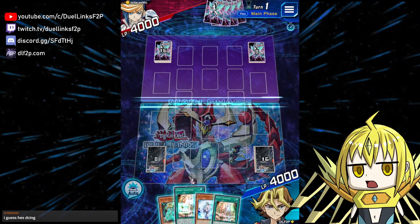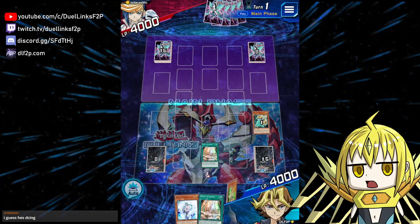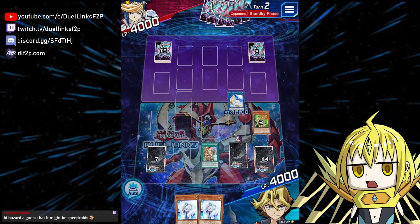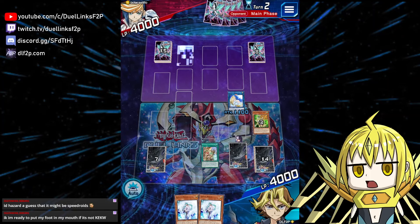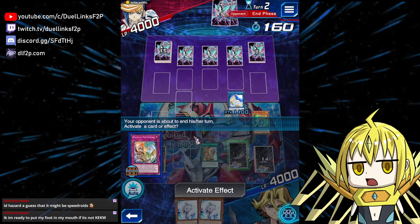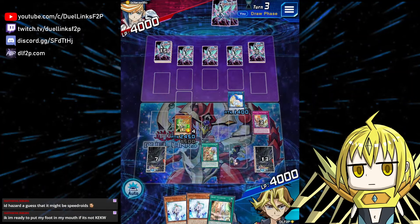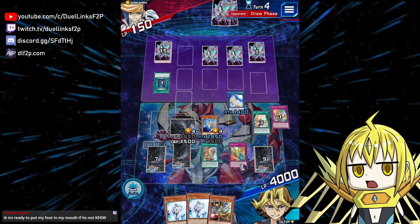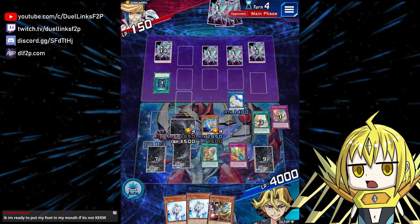Okay, it might be Speedroid — very much might be Speedroid. In that case we'll just keep the Veilers in hand. Veiler is really good against Speedroid. It's gonna be very funny if it's not actually Speedroids. Having two Veilers is probably enough to stop Speedroids completely. We'll use one on Ataki Tomborg and the other one on yo-yo. Or he's just gonna set free and pass. Free draw please, thank you. It's a pretty sick one. I'm ready to put my foot in my mouth if it's not — imagine if it's like Live Twin. In which case we still win because Veiler still cooks Live Twin.